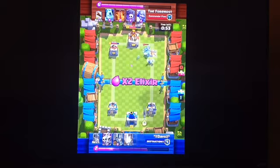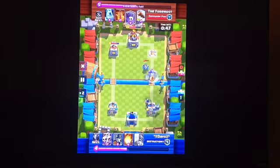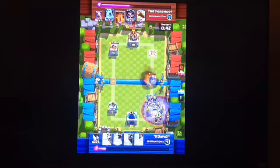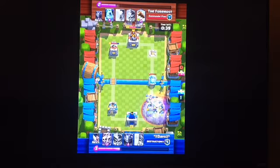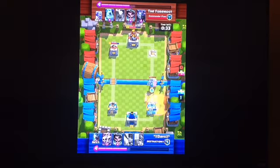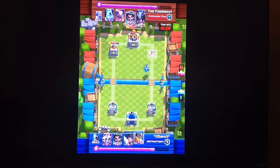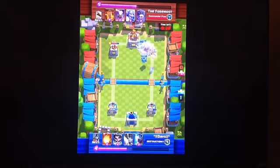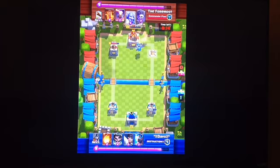Now we're just gathering up some more Elixir and I'm doing pretty good. I've got Ice Wizard, Executioner — Fireballed, all that sort of stuff. Put guards down on the graveyard. He poisoned all of that, and logged it to kill it all — well played. I dropped a Mega Minion to take out the Bowler, then added Elite Barbarians and Skeleton Army. The Elite Barbarians are doing work over there, and then there goes the Mega Minion. I believe that'll be the end of this replay — I crowned him.